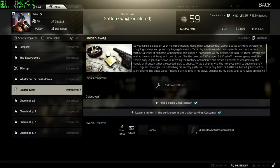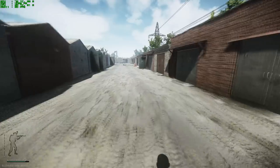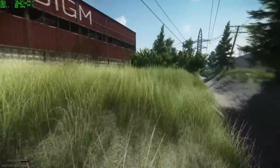Hi everyone, this video is going to show you how to complete the 5th quest for Skier, which is called Golden Swag. You're going to need a few things to complete this quest — this is quite a long one. It took me a while to do it and it wouldn't have been possible without my friend's help as well.